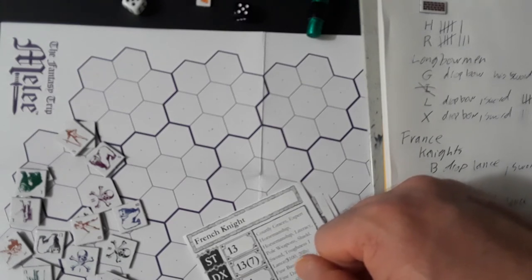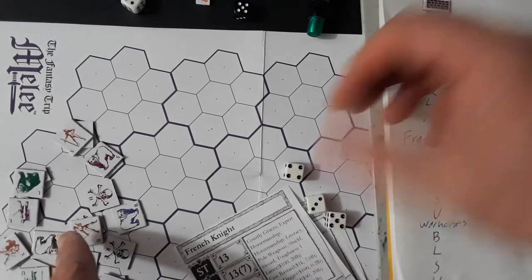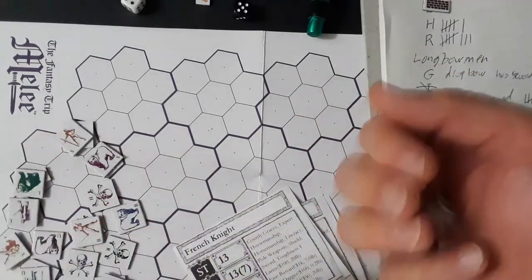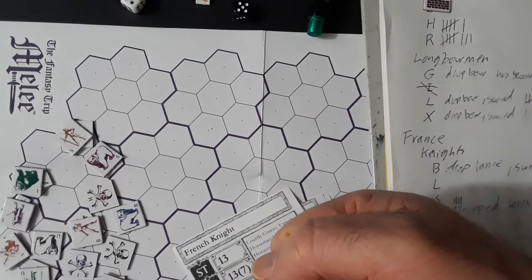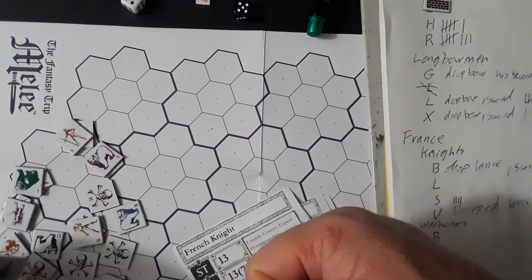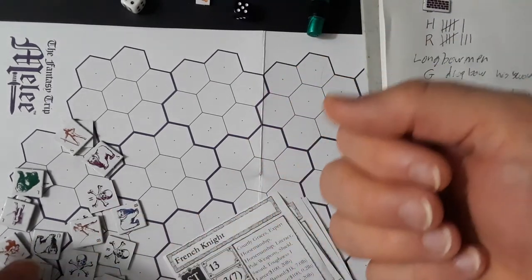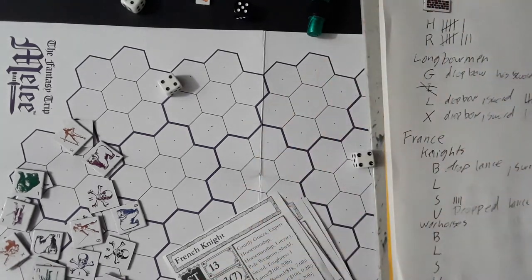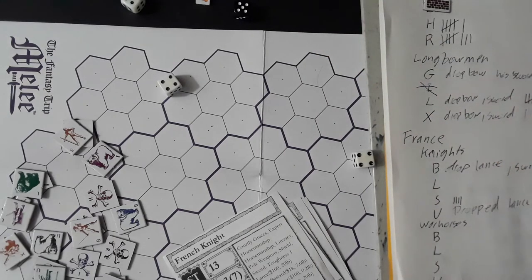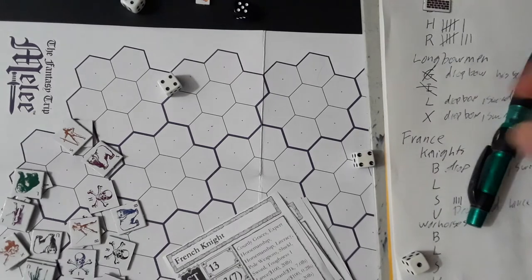The only Englishman on his feet now — B trample: miss. S trample: miss. Is there a human figure in here somewhere? Nope. U is on top of G — trampled there! Ooh, a double-damage hit, two dice doubled onto G: 16 points — G is gone!